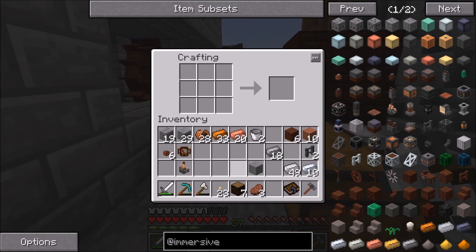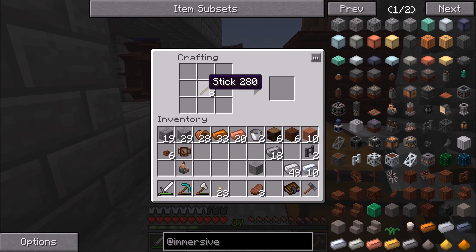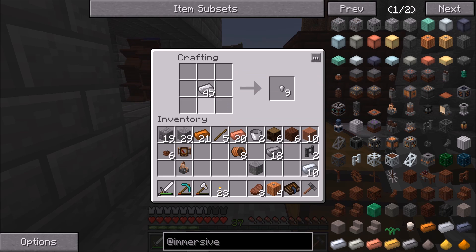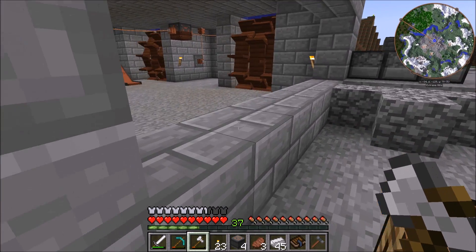We need to make one more set of wire coils to actually finish these, and then about two more on top of that — so that should be good for now and we'll make more later. We'll set the crafting to four. Just making sure it's copper wire and not electrum — confirmed. So we got four thermoelectric generators and we can start putting them in.